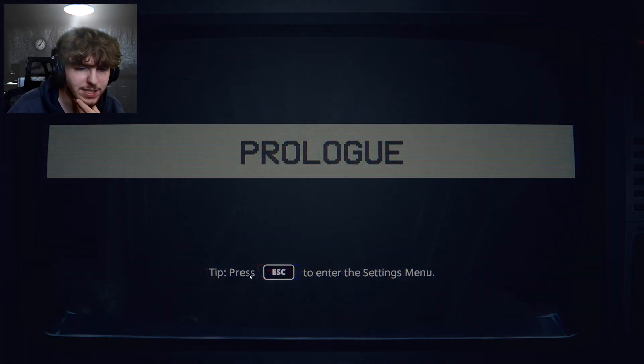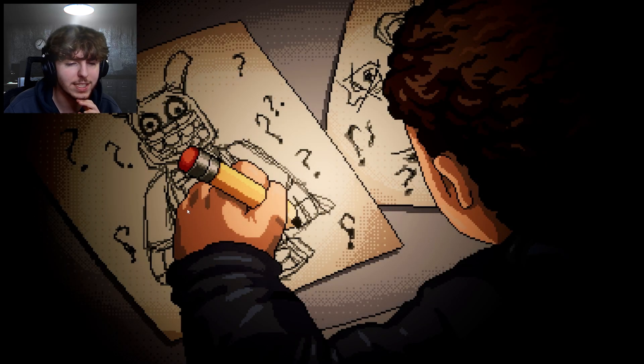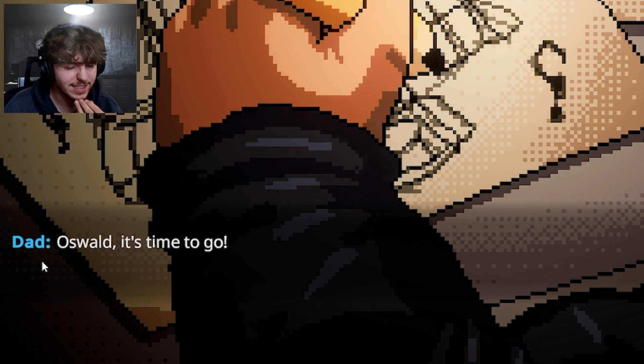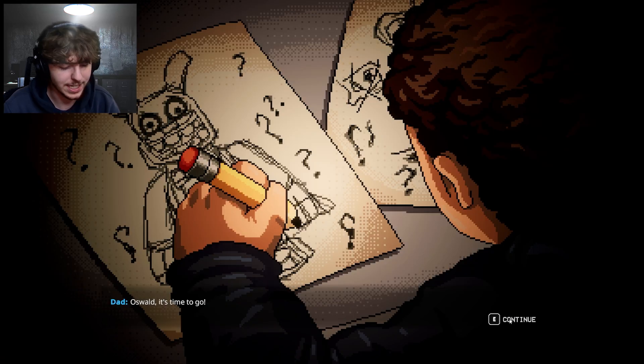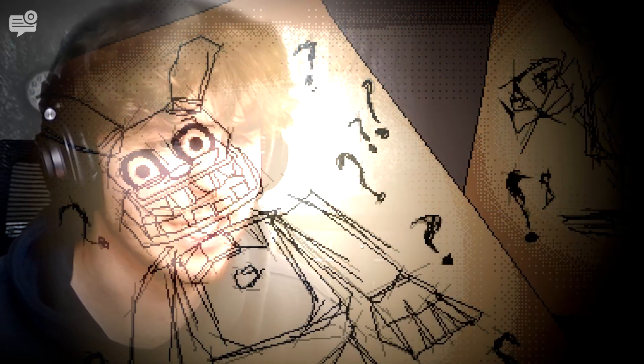Here we go — prologue! Press Escape to enter the settings menu. We don't even know what's happening. So this is the dad, and Oswald — it's time to go. We press E to continue. That animation is interesting. We have Spring Bonnie, a bunch of question marks, and an 8-bit driving scene.